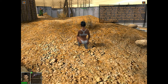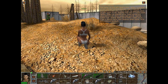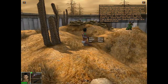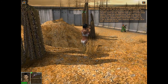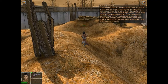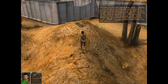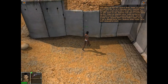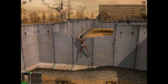Vor dir auf dem Boden findest du einen Molotow-Cocktail. Heb ihn auf und mache ihn einsatzbereit, indem du ihn im Inventar mit Linksklick als Sekundärwaffe aktivierst. Auch mit dem Molotow-Cocktail kannst du die Ziele treffen. Fahre mit dem Mauszeiger über das Ziel und halte die rechte Maustaste gedrückt. Jetzt erscheint das Kontextmenü, aus dem du das Sekundärwaffensymbol auswählst. Das Symbol sieht aus wie eine Granate. Sobald du die rechte Maustaste wieder loslässt, wird der Molotow-Cocktail angezündet und fliegt zum Ziel. Pass auf, wohin du die Flasche wirfst. Ein Molotow-Cocktail ist eine tödliche Waffe für jeden Gegner, wenn er in den Händen eines erfahrenen Kämpfers liegt.